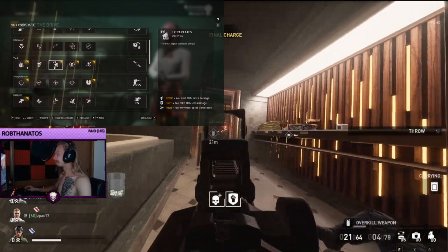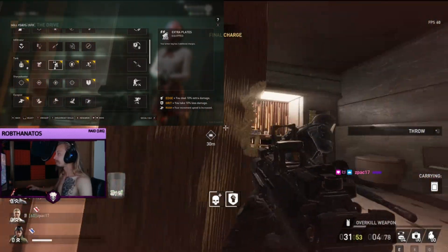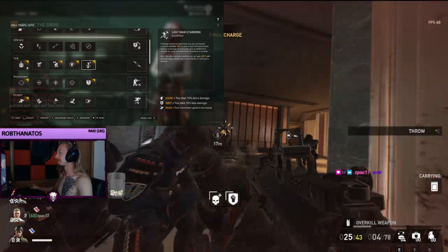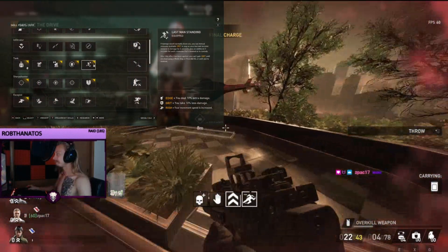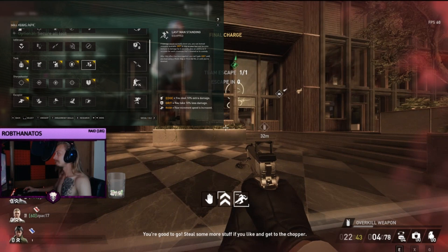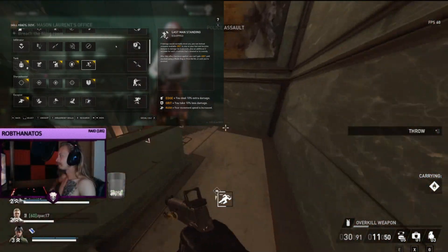Next we have tank ace, so we get grit when my armor breaks. Here we have extra plates so my armor bag has six armors instead of two. Then lastly we grab armor up, pairing it together with last man standing. Armor up is meta in loud, and grabbing last man standing with tank aced will grant you ten seconds of invincibility almost every time.